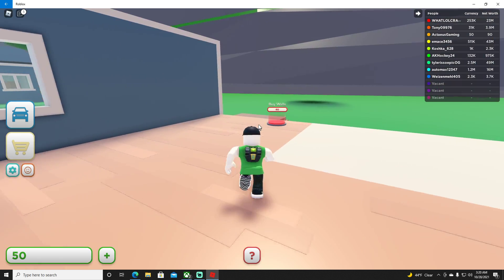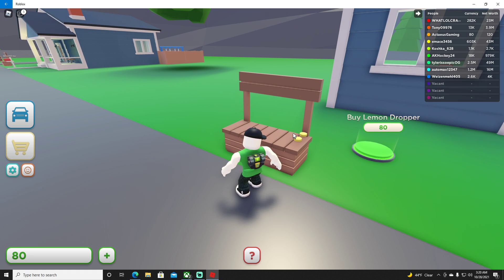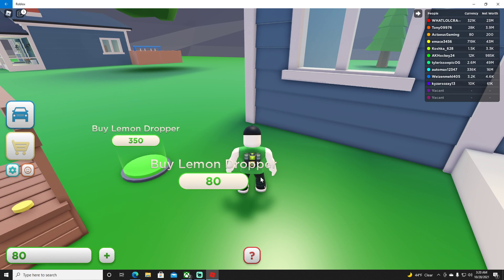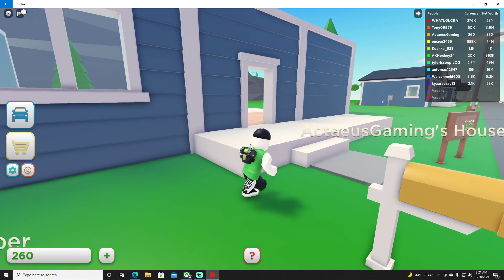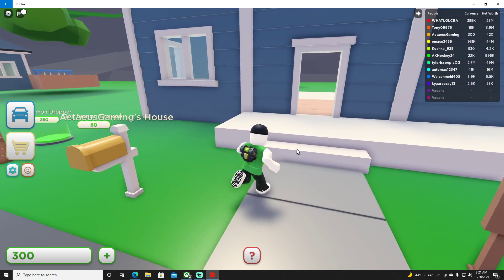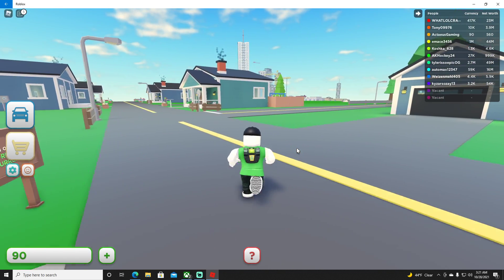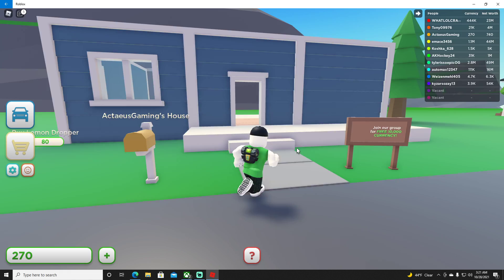I joined the group and now I'm getting coins every few seconds, which isn't bad. I can get a lemon dropper — it's just going a little bit slow. There's some lag, the game is definitely lagging out. I already bought something, that's okay. I'll come back and buy my walls in a minute.